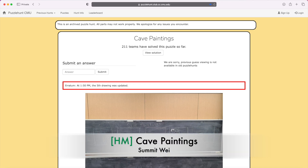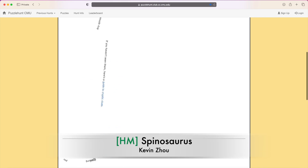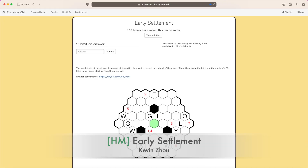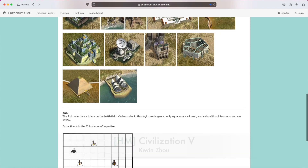Before my top pick, some honorable mentions. Cave paintings: I am at a loss of words with these nice blackboard drawings. Spinosaurus: the spinning mechanic was an amusing twist. Asteroid: I like how this was on a piazza. Early Settlement: incorporating a 58-letter-long village name into a logic puzzle and Civilization 5 — these mini puzzles rule.